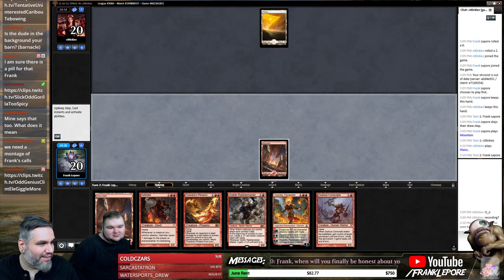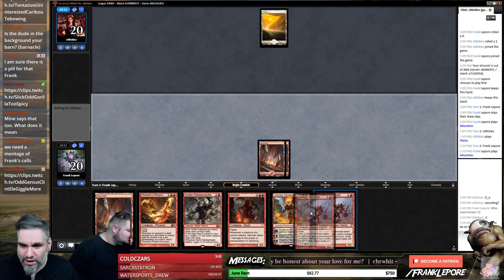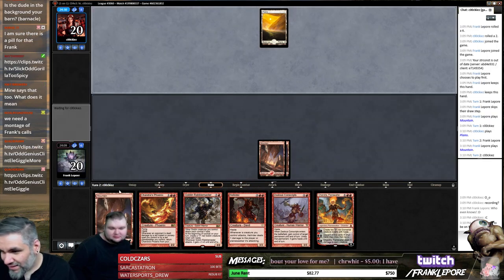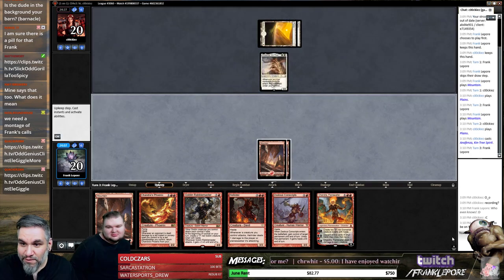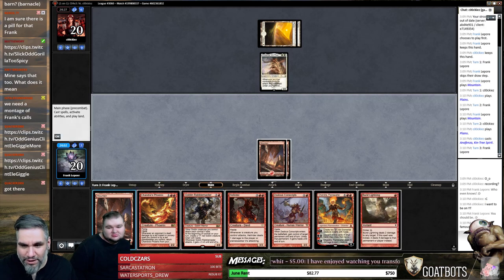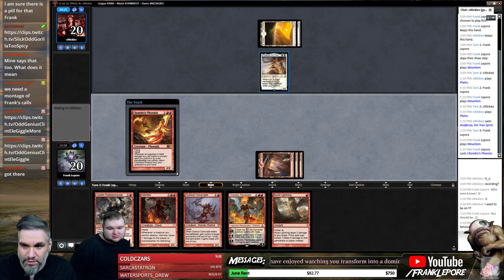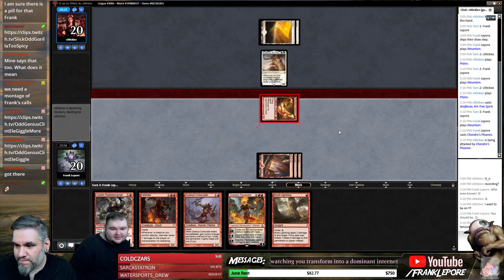Thank you guys for clipping this — oh no, I can't find your clip, it says something went wrong. Did you delete it out of shame? Alright, this hand just got remarkably better thanks to this Mountain. I want to be on YouTube. So I don't play Rabblemaster into you but I also just want to Burst Lightning you as well. I guess we'll play the chicken here — next turn if we draw a land we can Burst Lightning.